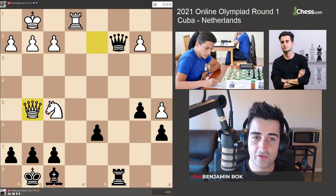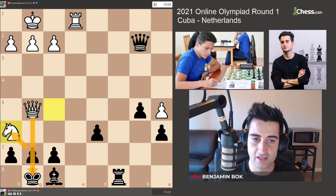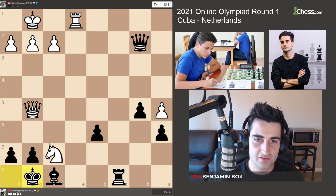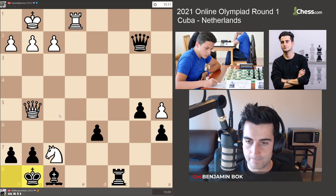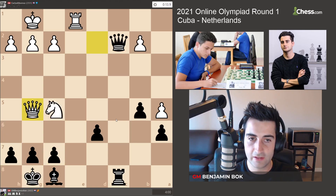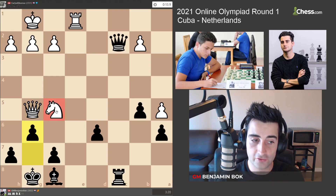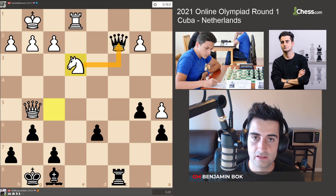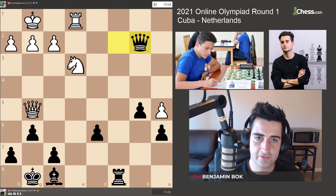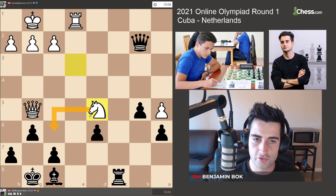He played Qg5, and now I have to be careful — it looks like I can take a free pawn, but if I take he has a check, I can't take because that puts my king in check, and if I move the king over he takes here and at the very least he has a draw. So I played g6, putting the knight under attack, and he played Ne3, hitting the queen. I could have taken the pawn but I figured he would go Nd5 and try some tricks.